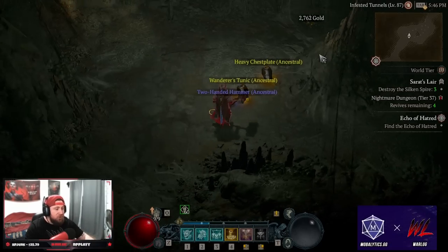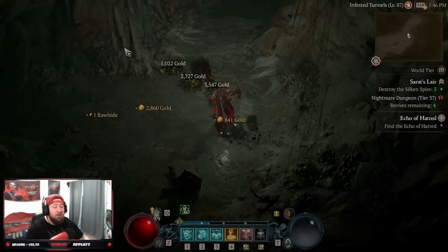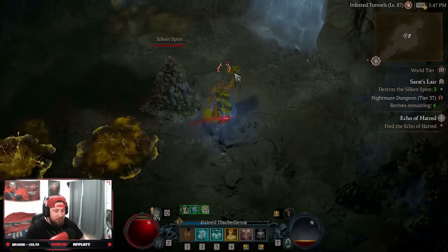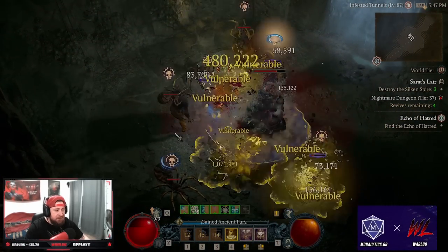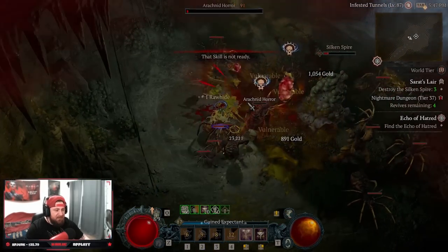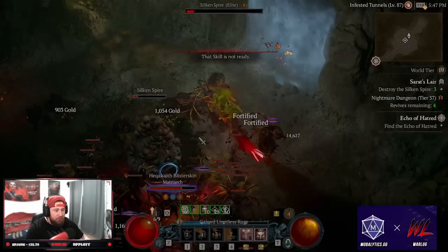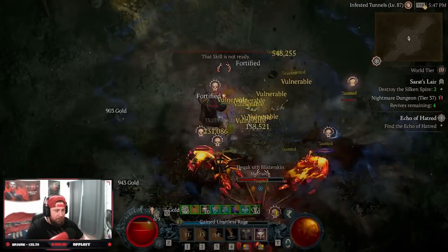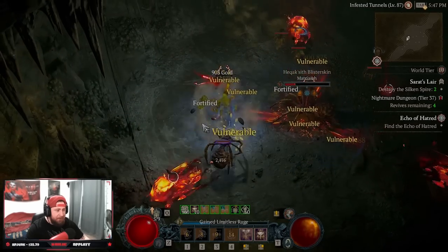Now let's showcase the build. We're going to pop our Shouts, increase our skills, stun some stuff, and just do a lot of damage. The Paragon Board shifts slightly from our Double Swing build but not by much. Stun, destroy everything - the build is very simple, not hard to play, very beginner-friendly, and you get a lot of satisfaction from just smashing.